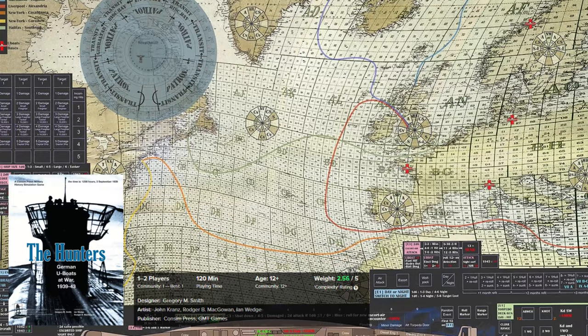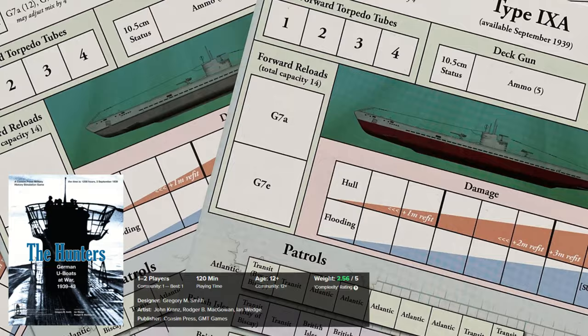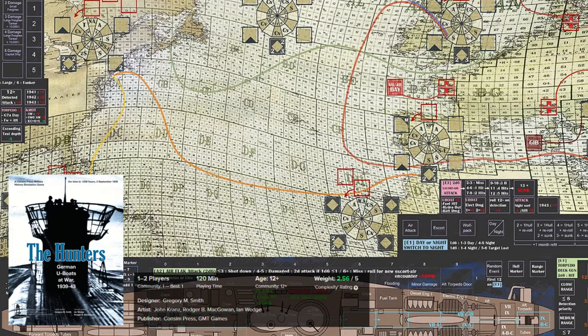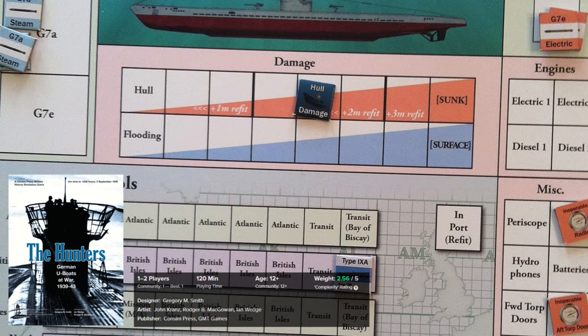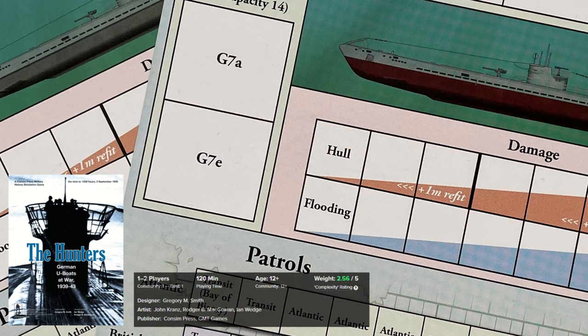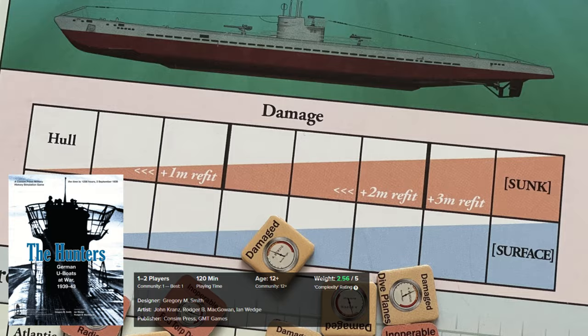The Hunters: German U-Boats at War, 1939-43. It is a tactical board game for one or two players that puts you in charge of different types of German U-Boats used during World War II, with the objective to destroy as many allied ships as possible while staying alive and avoiding being destroyed. You also need to focus on improving your crew quality and increasing your rank to earn special rewards. The game provides a comprehensive account of all major U-boat models, including all armament, crew composition, and damage capabilities. Historically very accurate and very interesting.